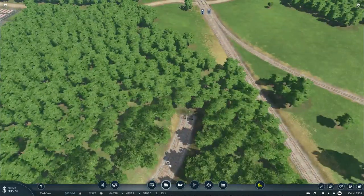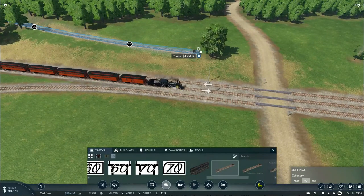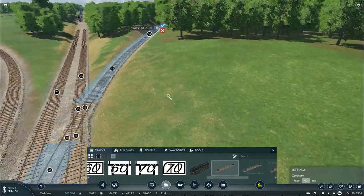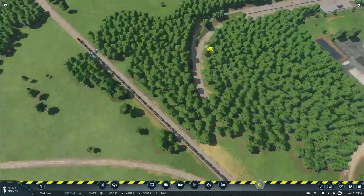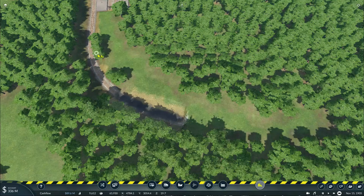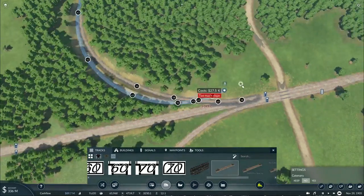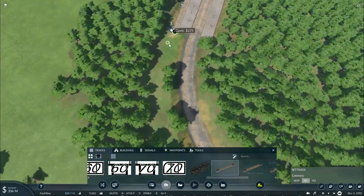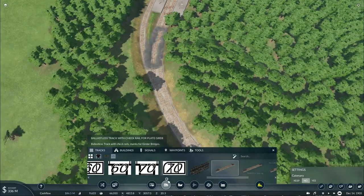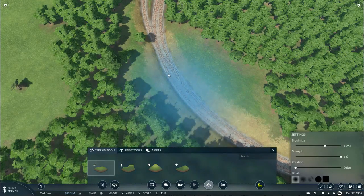Double-slip switch it. Can we basically do this? The vehicle probably might need a little bit of adjustment here. That curve, this one — let's actually do this design instead. Perfect, double-slip switch it. I don't want to add trees, I want to smooth the ground out.